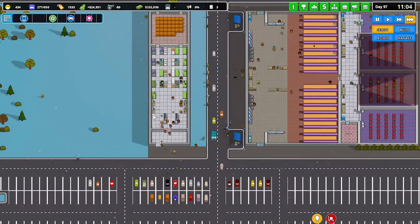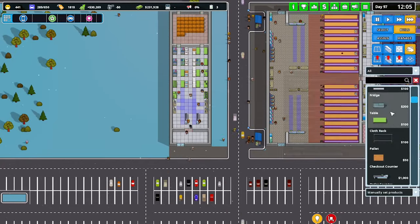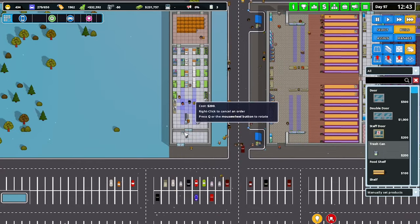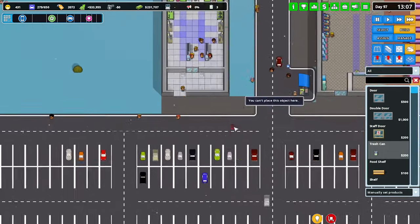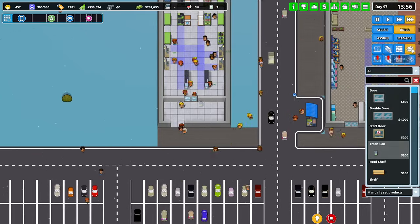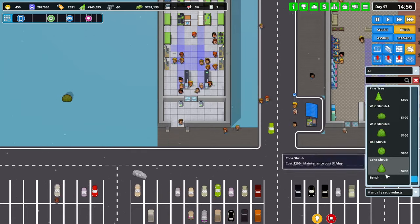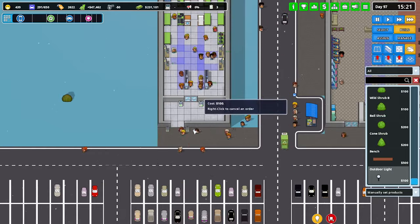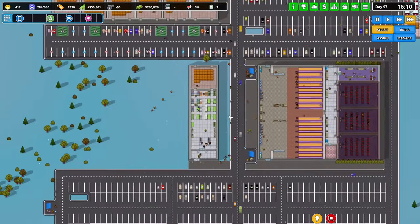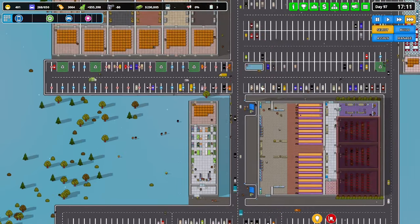Alright, so Eddie's Electronics has moved down here now. We need to put in some trash cans because people are absolute grots. Floor needs to be done again. Trash can out the front, outdoor lights. Hopefully that'll make some money.